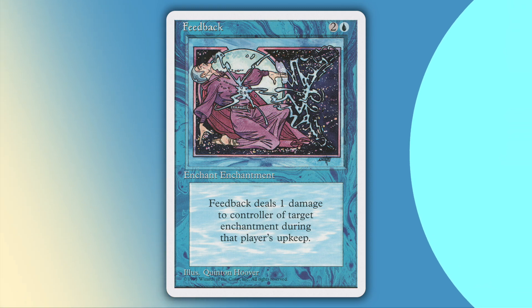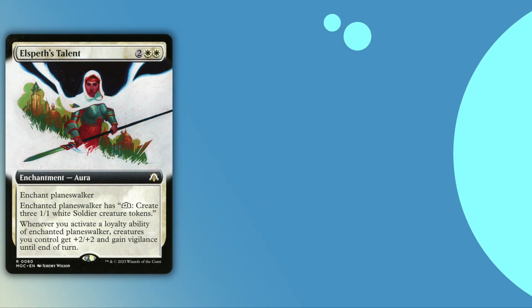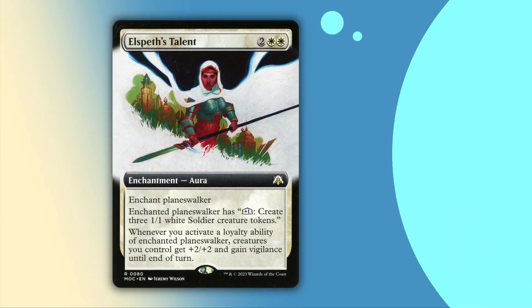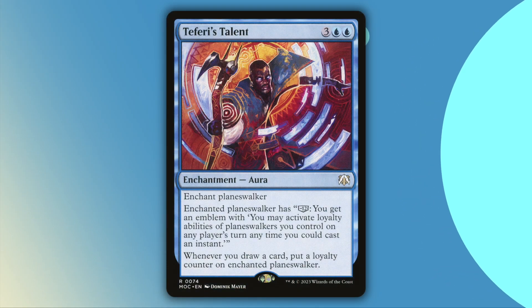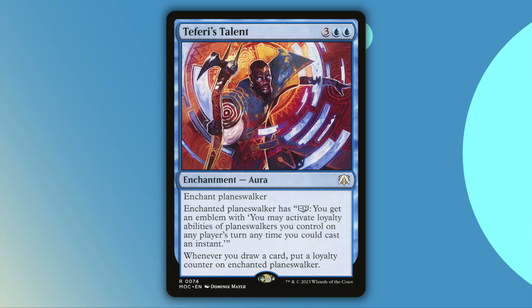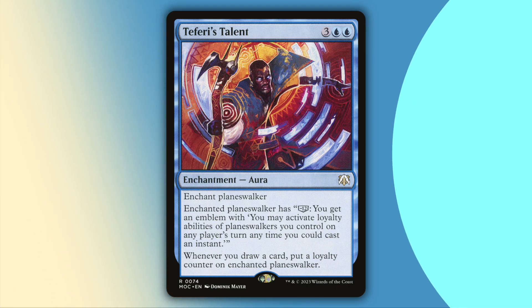You're even more limited with stealing planeswalkers. You can run any of the talent cycle from the March of the Machine commander decks — either Elspeth's, Teferi's, or Liliana's. I run Elspeth's Talent, as I think that's probably the one that will be able to get the most use regardless of what planeswalker it steals. Teferi's is less usable, but it does have a mana value of five, so it can steal a bigger range of planeswalkers. Feel free to run whichever one you prefer.